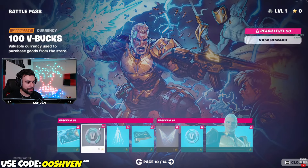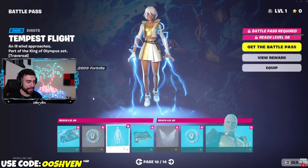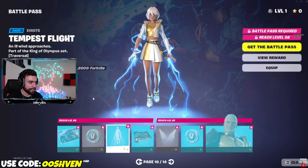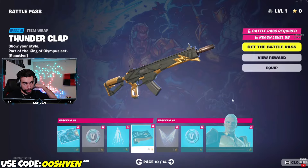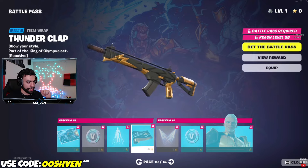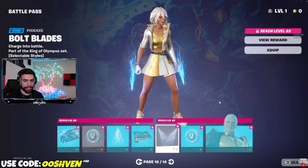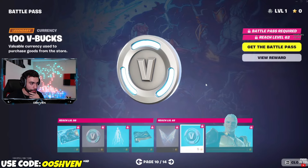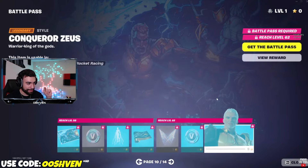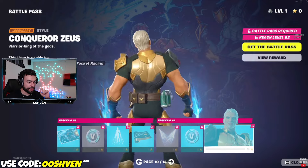As we continue along, we got more V-Bucks of course. We got the Tempest Flight emote — you can move around with this emote as well. Then we got the Thunderclap wrap; all the wraps look super clean. I feel like a lot of the wraps are like a gold theme. More V-Bucks — we love it. And then the other version of Zeus as well, as you can see.